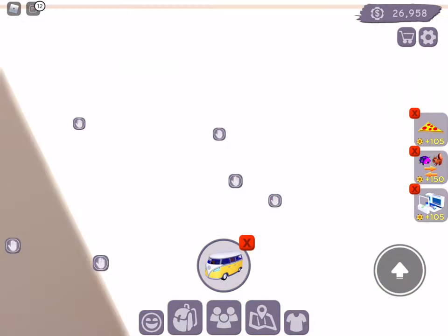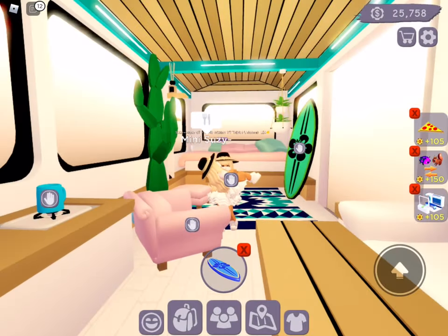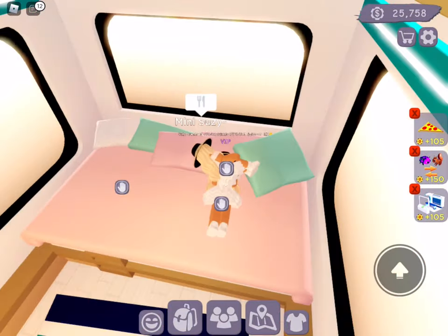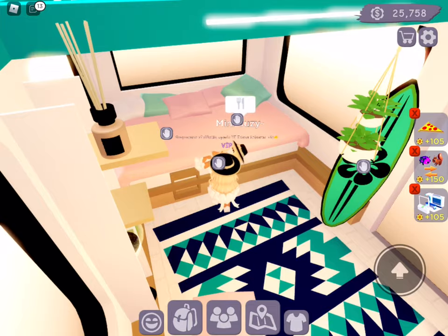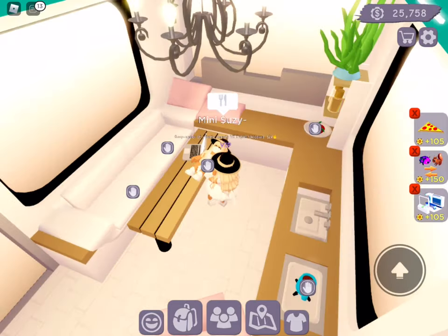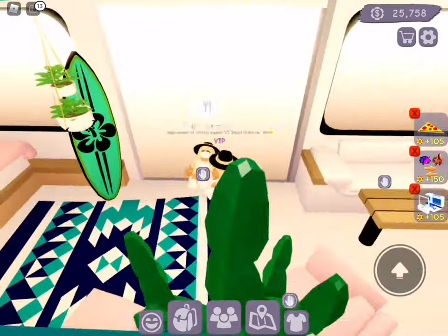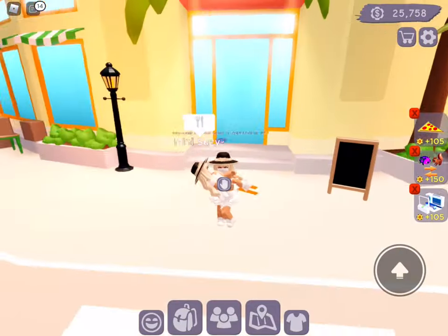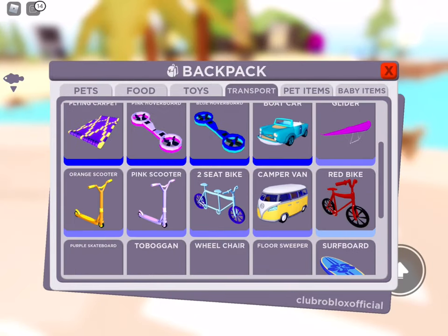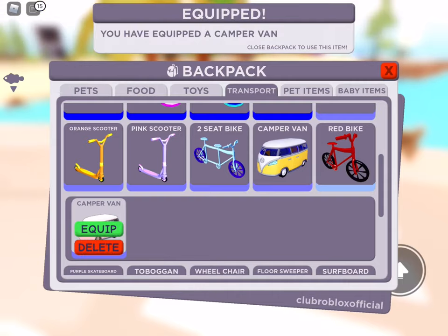We're actually in a little trailer room — this is really cool! We're gonna grab a surfboard. There's a nice little bed, that's really cute. Good job Club Roblox, this is such a cool thing. There's kind of a little sitting area too. This is great for people who just have the starter house — now they have a trailer they can use. That's really cool!